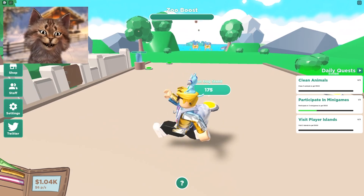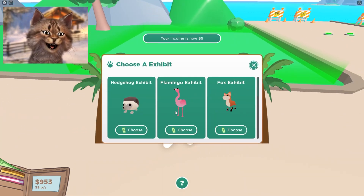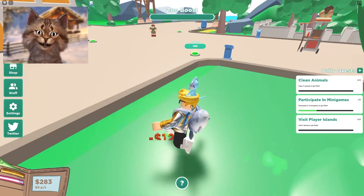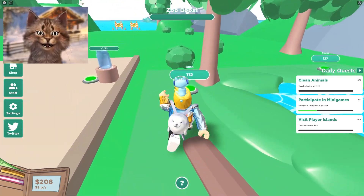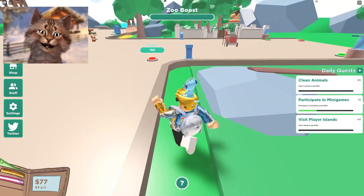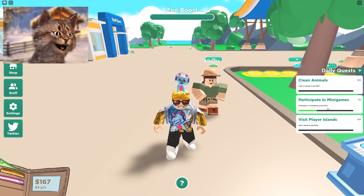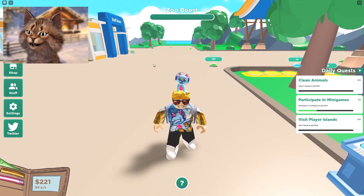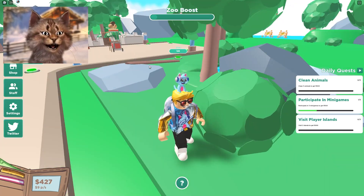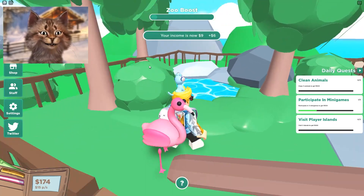Let's purchase another habitat - let's get a flamingo! We'll get a flamingo habitat. Trees, more trees, bushes, rocks. I can't afford everything right now. Participate in three mini games - how do I play mini games? I kind of wish I didn't skip the tutorial. Bush, fence and gates, and flamingo - let's go!